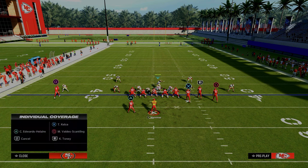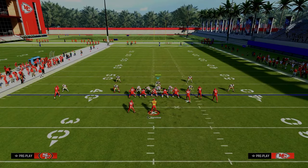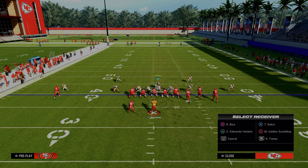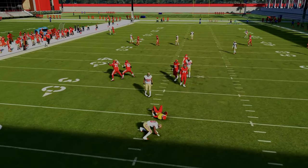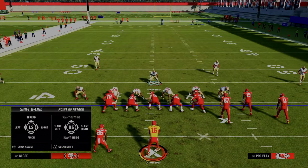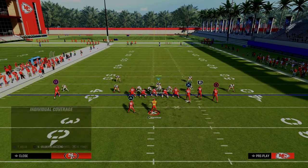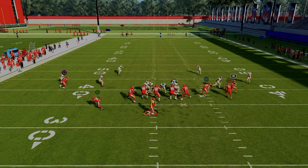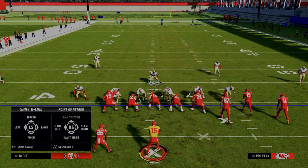If you want to create a coverage defense out of this, one of my favorite things in 6-1 is to man up this linebacker on the slot receiver. It seems like a mismatch, but what makes 6-1 unique is that when they're running verticals, this linebacker when manned up actually presses him pretty well, and you still get really good disengaged pressure. If you're in Ultimate Team and have a lurk artist at defensive end, you can man that DE on the tight end to get underneath seam wheels.